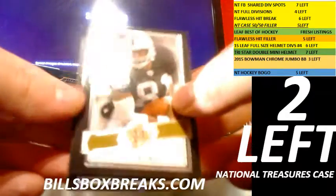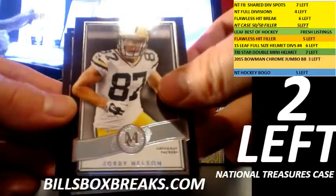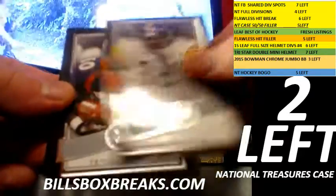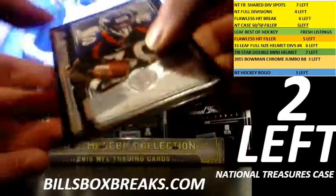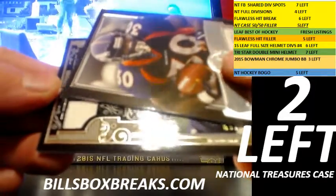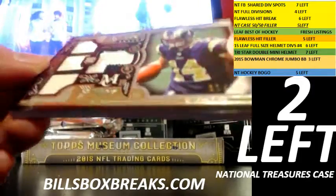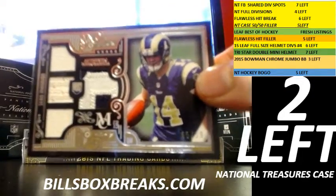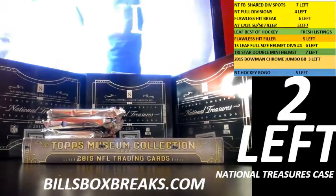Alright, first pack. Tim Brown, Bronze Ribbon. Jordy Nelson. Jerome Bettis. Terrell Davis. And the first hit is going to be Sean Manion at 99 — Quad Relic Rookie for the Rams. Nice design to it.